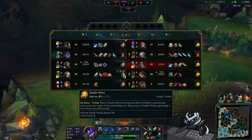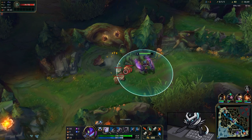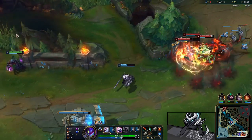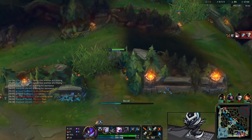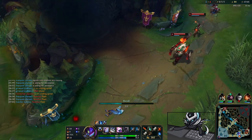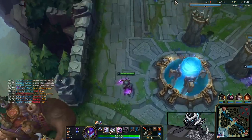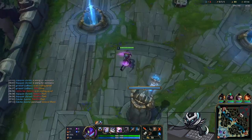You can see how slow taking krugs is without Tiamat — just auto-attacking the little ones one by one. With the Tiamat I'd be done five seconds earlier. Unfortunately I don't have much to work with in my lanes right now; Nautilus/Samira is absolutely destroying my bot lane, so I'm just going to continue playing my camps.